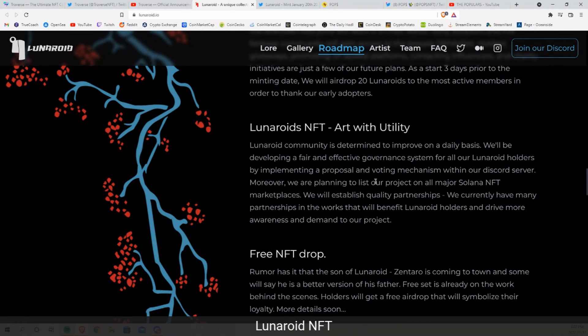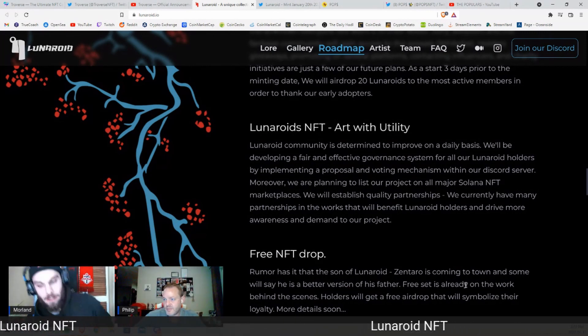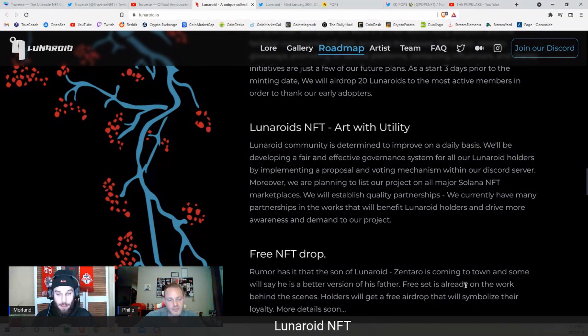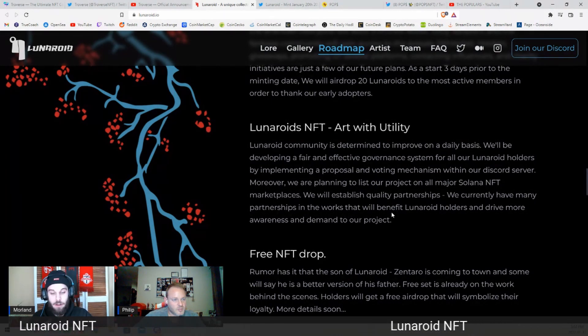They plan to list the project on all major Solana NFT marketplaces. This is going to be on Magic Eden — it is on the Magic Eden launchpad, which is a big deal. Being on that Magic Eden launchpad is going to get them a ton of publicity, and it will probably mint out fairly quickly. They have a number of partnerships in the works and they're developing to build a brand here.